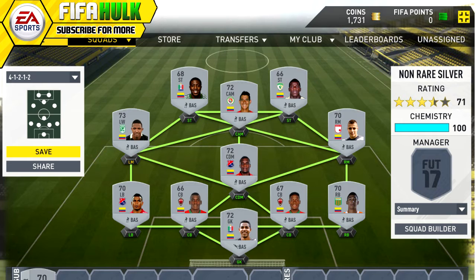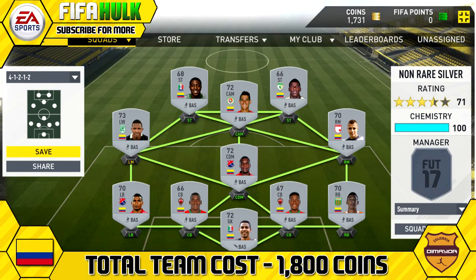Unfortunately no gameplay as this was pre-release. The total cost for this team was only 1800 coins, so it's ideal for a starter team. If you don't like what you're getting in your welcome packs you can sell or quick sell them and you'll still have enough money for this team.